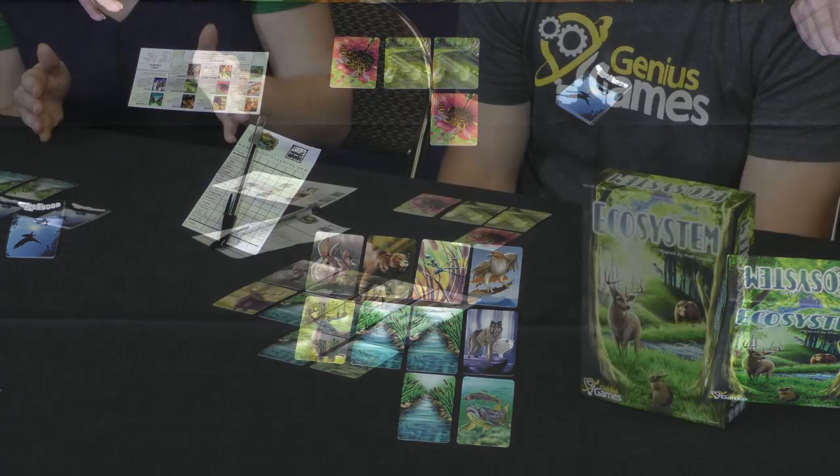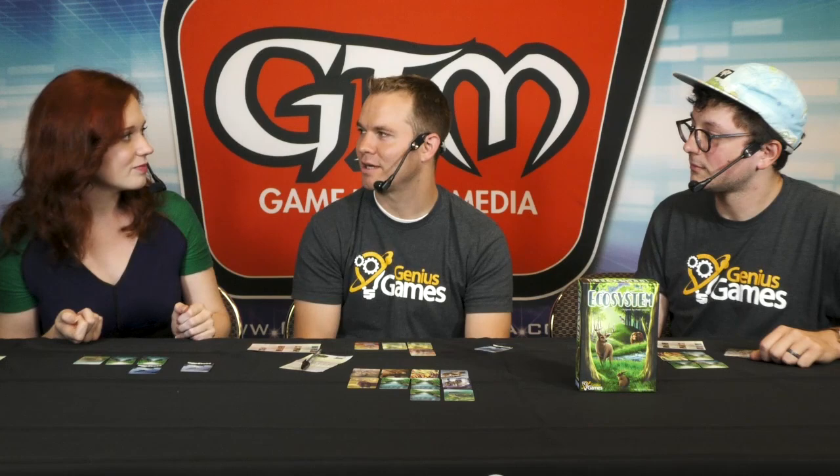Ecosystem is available for pre-order — it releases November 13th and is in pre-order now. Lovelace and Babbage becomes available October 16th. People can go to their local game store and ask to be put on pre-order. You can find more information at GeniusGames.org, on Twitter at GotGeniusGames, and on Facebook as Genius Games. Thank you both for coming out and showing us these games. I'm Gretchen, and we'll see you at the game store.